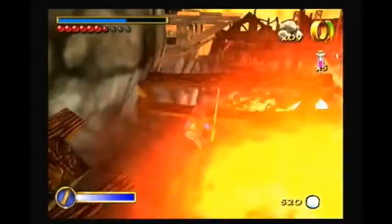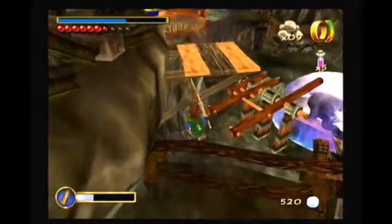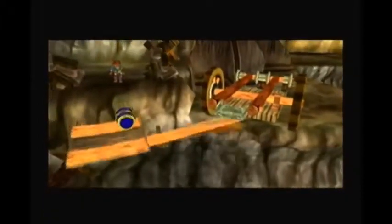Once we get over here, we're going to be doing a slope boost onto this little beam. Then from here, we can jump right up onto here, jump right up onto here, and press B. That ends the game. We'll be right back.